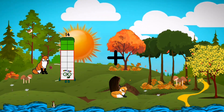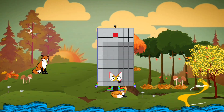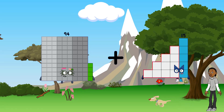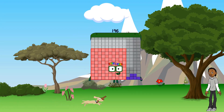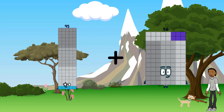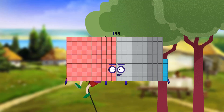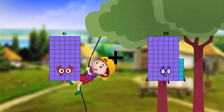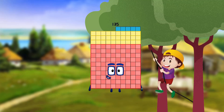14 plus 77 equals 91. 94 plus 102 equals 196. 95 plus 100 equals 195. 61 plus 74 equals 135.